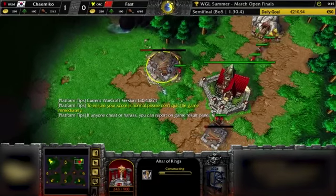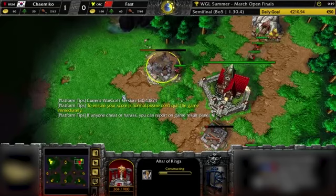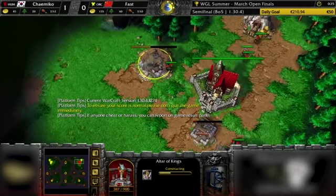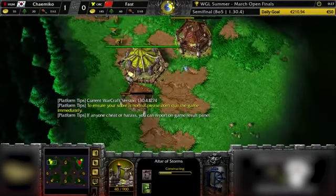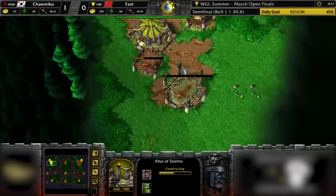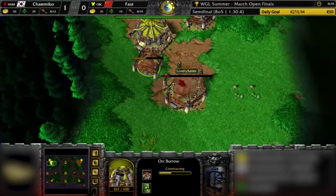Goes back to standard, and fast. Blademaster again, same strategy again. So far so good. Ultra Burrow Barracks, the normal stuff.